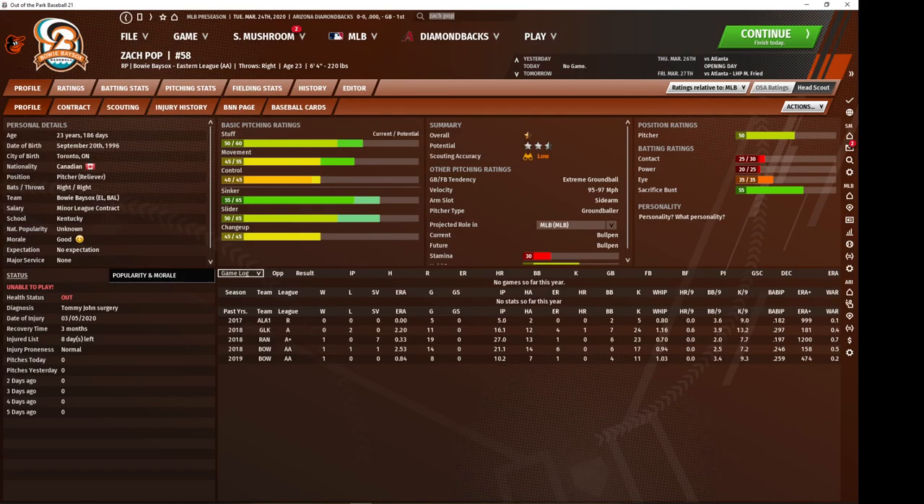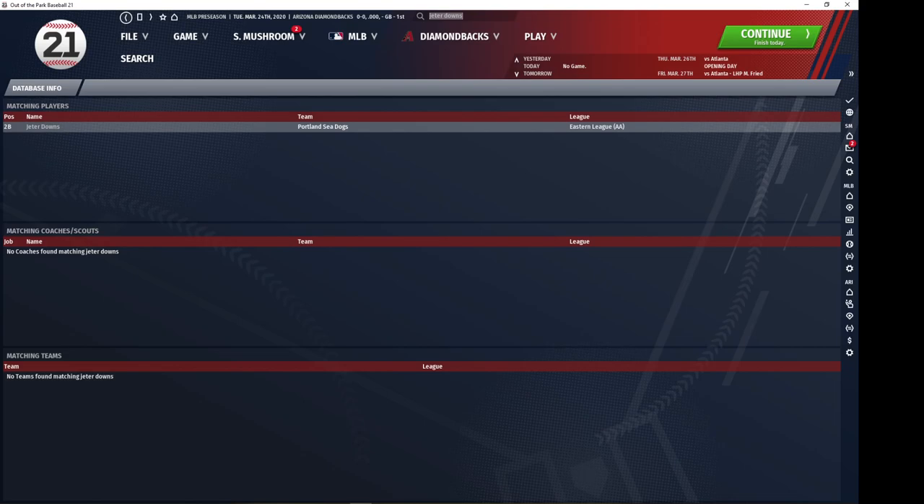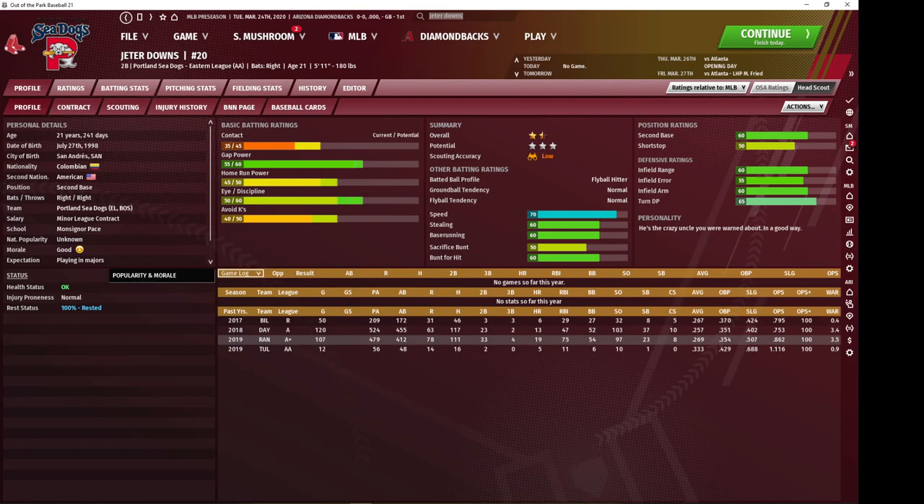Sticking with the Orioles, Zach Pop is another relief prospect — some saves he's better than others. He's another extreme ground baller with a solid stuff mix. Pop is going to end up likely towards the middle of your bullpen or a little bit higher. He's one of the weaker relievers in this category, but he is definitely a very cheap pickup and can add depth to your organization. Now we're going to the Red Sox and checking out Jeter Downs, who seems to get traded all the time and will probably get traded again once you start up your save. The Red Sox trade him very cheaply, and while he almost never really turns into anything that valuable, give him a little time at the higher minor leagues to train up and he will reward you as a trade chip.